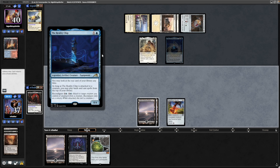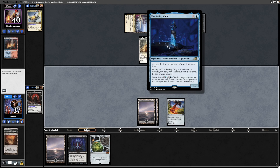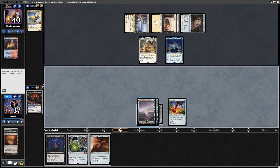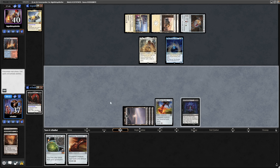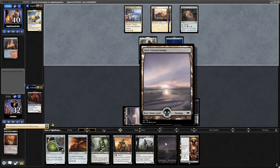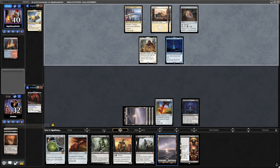Not seeing our opponent's commander — it is first a SRAM Senior Edificer, and there is a Reality Chip which is not equipped, so can't play cards off the top just yet. They did tap down their mana to do that of course, so there's an argument for going for the Crucible to guarantee land drops for the rest of the game, but I'm fine to go Necropotence here and refill our hand.